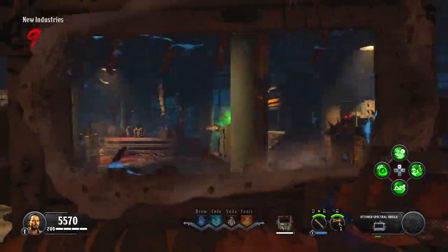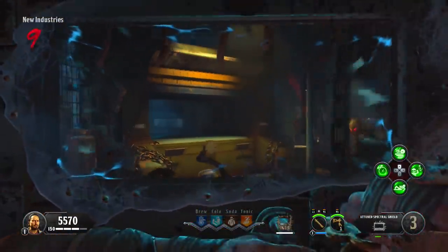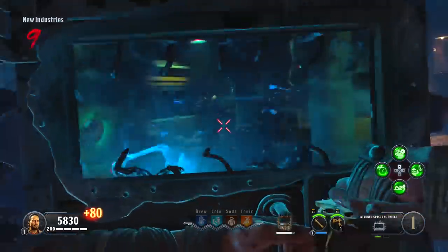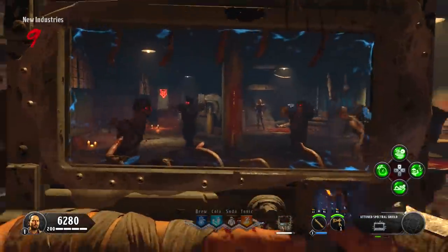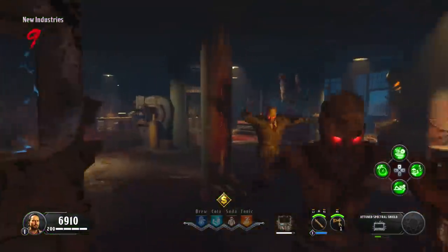Normally you can only withstand about 15 to 16 hits like I said. With the upgrade though, you can withstand closer to 20 or 21. This means that during the boss fight in Blood of the Dead, your shield is less likely to break, which is extremely important because you need the shield in order to get through it. This makes this upgrade a pretty essential process in your game.